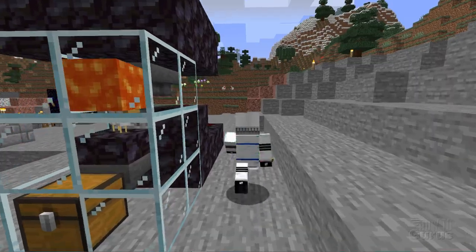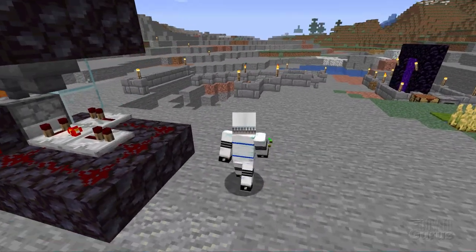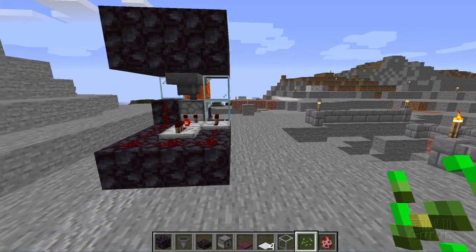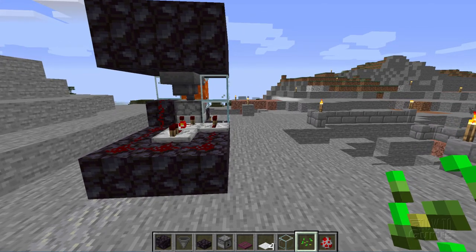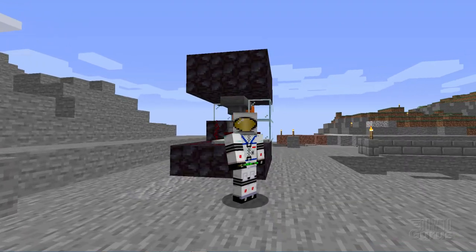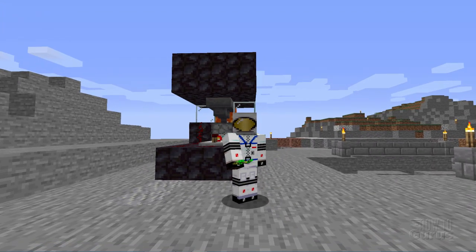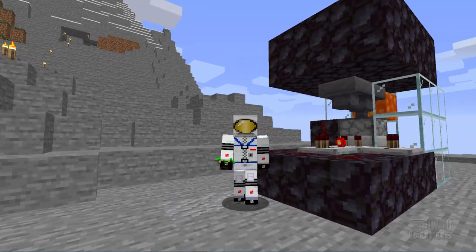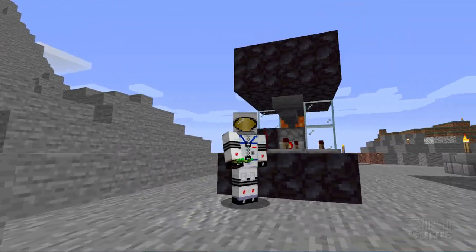Fully automated, which is the nice part about this. You can leave this thing running - it's only going to run as long as you're relatively close to it. So you put it in your main base, and while you're doing things at your base, this is going to be working, and you're going to slowly build up a nice supply of cooked chicken and feathers. I need the feathers for taking care of and cleaning out that bastion remnant. One of these days we'll have enough feathers, build enough arrows, and we can go in there and clean that out.